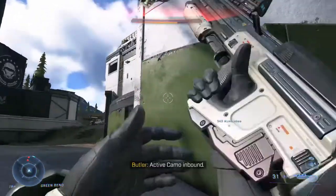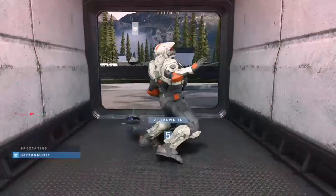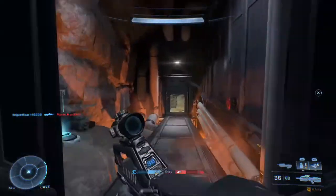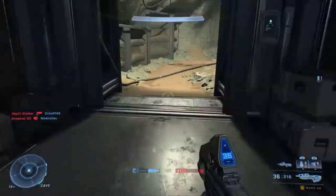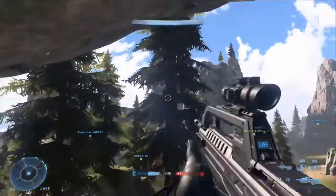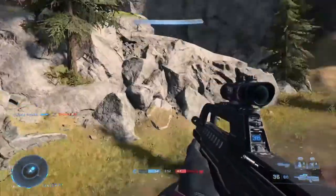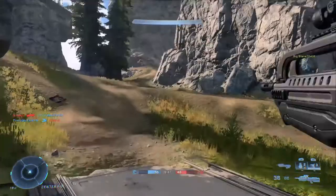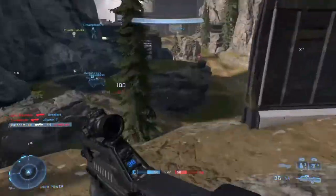There are some really cool equipment pickups, like the repulsor where you can push enemies off the map, or the active camo where you are literally invisible — it's so good in this game. It's great when you use it, but when other people use it, you hate it. There's even a grapple shot where you can zoom across the map, grapple a weapon to you so you don't have to go pick it up, or grapple onto an enemy vehicle and hijack it. There are a lot of possibilities with this equipment.